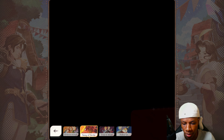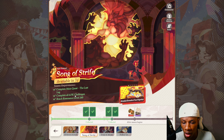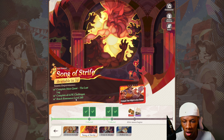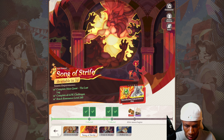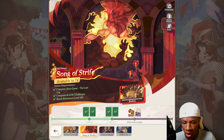The three requirements to unlock the Song of Strife update are: number one, complete the main quest 'The Last Leg'; number two, complete all AFK challenges; and number three, reach Resonance level 240. You have to complete all three of these requirements in order to unlock Song of Strife when it comes out.